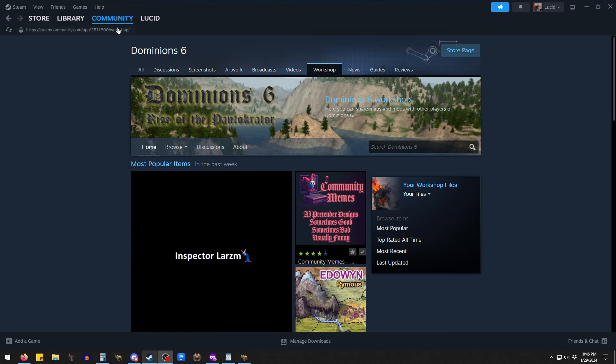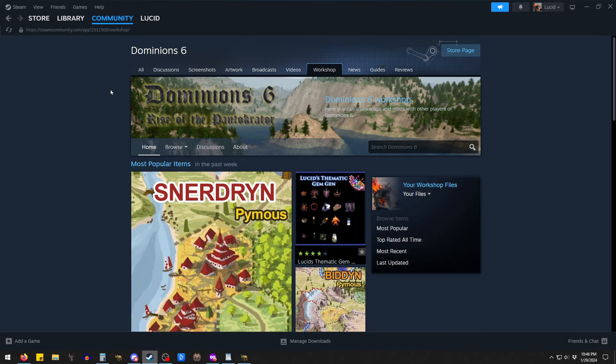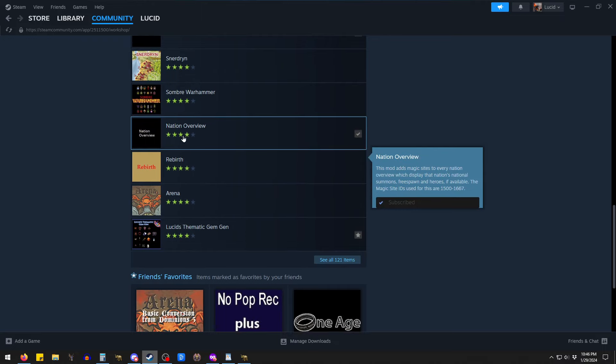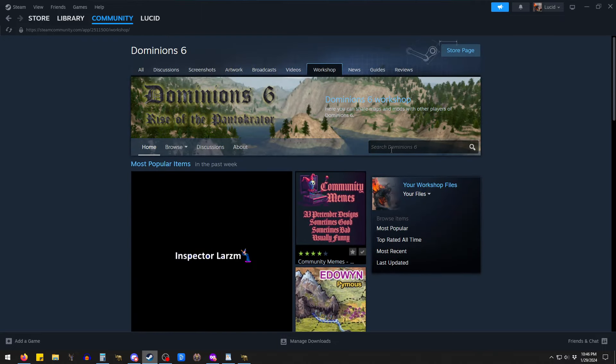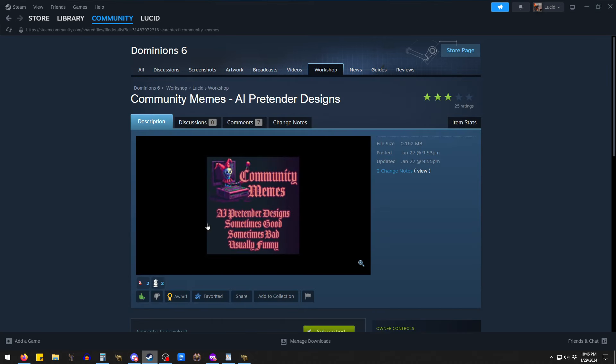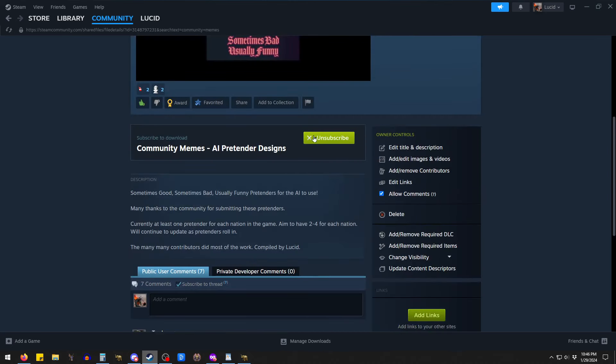To install it, you're going to go to Dominions 6 and go to the Community tab. Click on Workshop and come down here. You can try to find it in one of these lists, or you can search in Dominions 6 and type in Community Memes. You can see it's popping up here. Click on it — it should look like this — and click Subscribe.